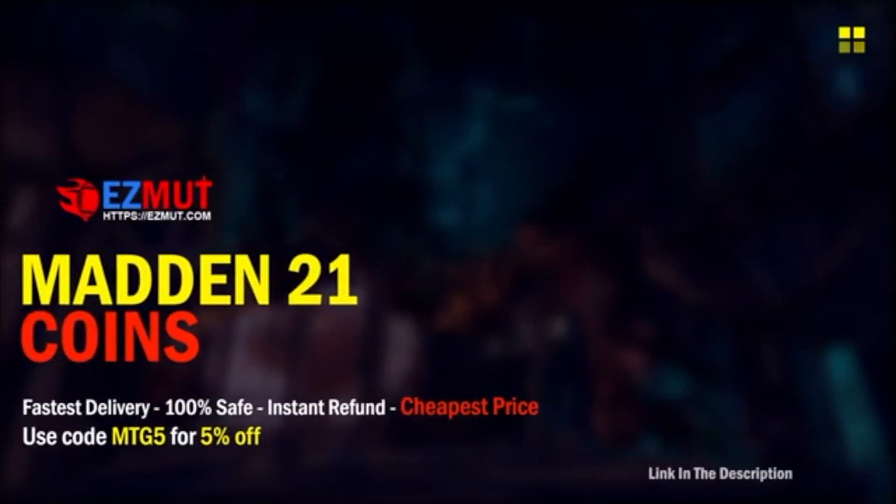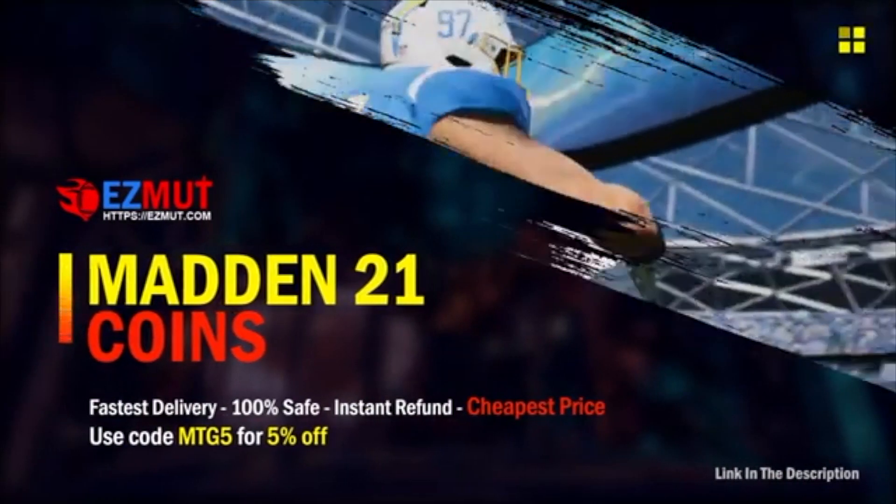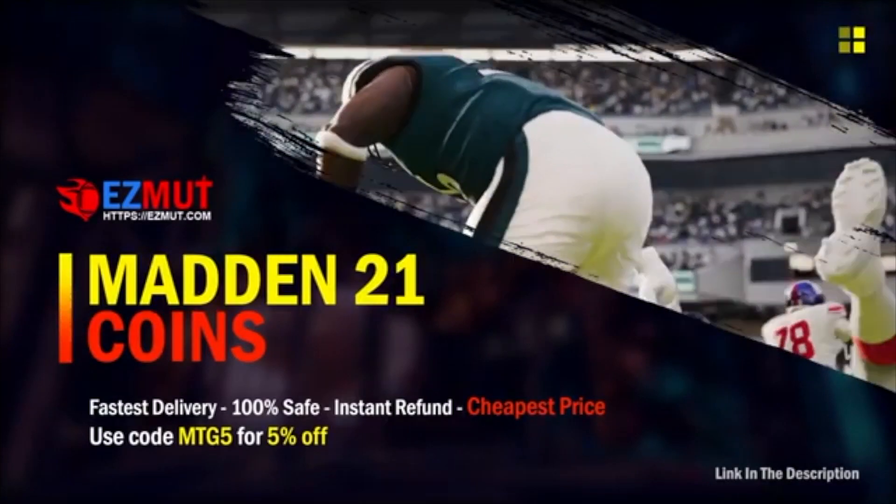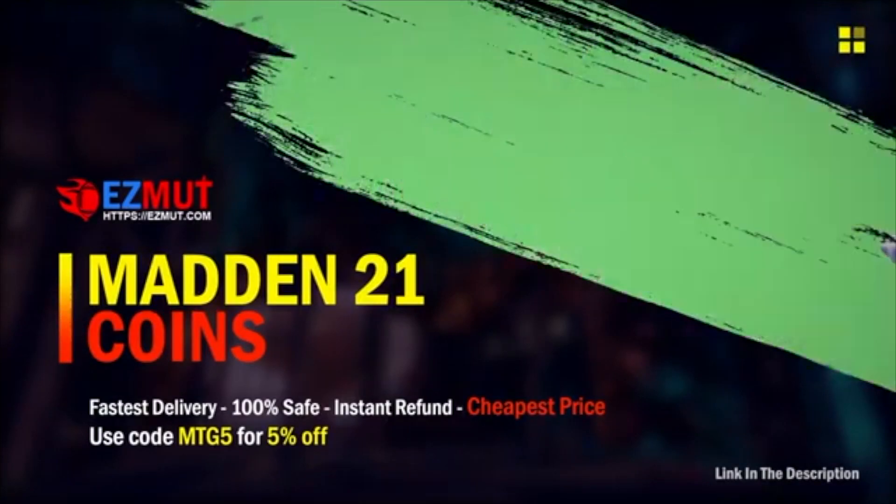Hey, if you're looking for the cheapest coins on the market — and I mean bro, they cheap — you ain't gonna find nothing cheaper than this. Head on over to EasyMutt.com, use code MTG5 at checkout, get five percent off your order.